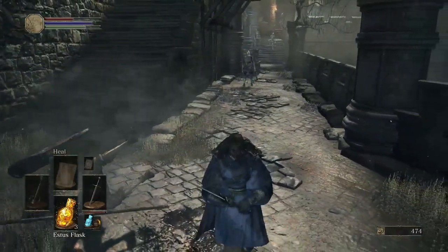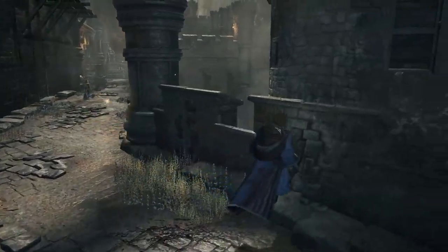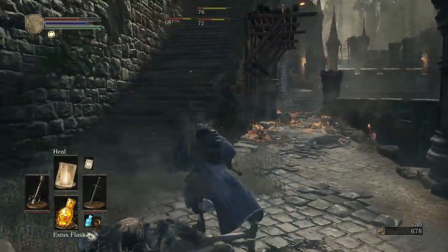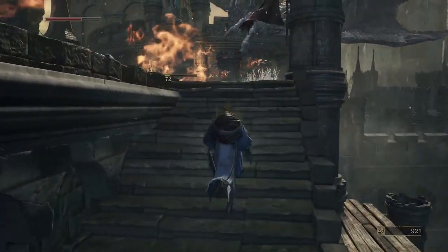Dark Souls 2, I think, had a different hint set for mimics because it also had the steel chests as potential mimics, which is not true of Dark Souls 1. Dark Souls 1 steel chests could not be mimics — wooden chests only. Not sure which way Dark Souls 3 is going to do it.